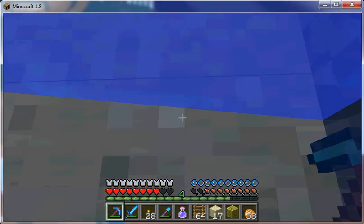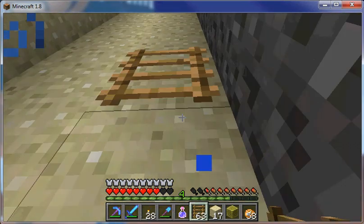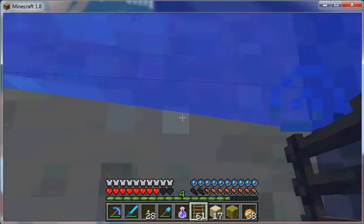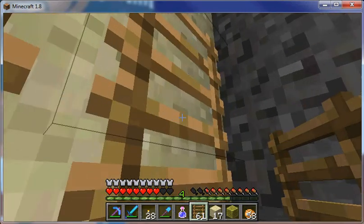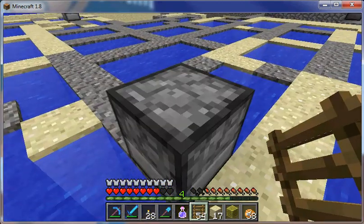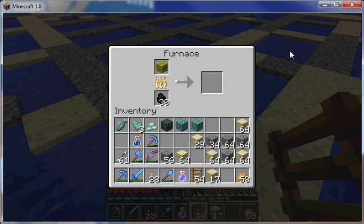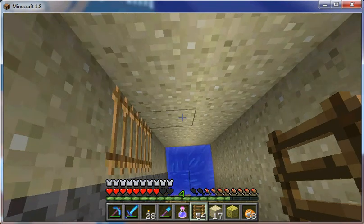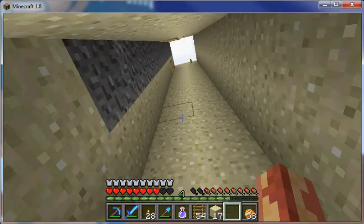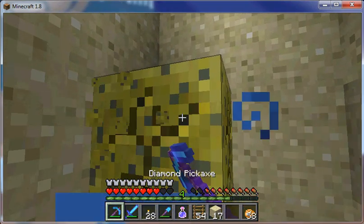The sponge will work once, then you throw it in a furnace — it doesn't take long at all. It goes from wet sponge to dry sponge. We'll hop back down there and finish that up. All dried up — grab our sponge back because we definitely don't want to lose that.